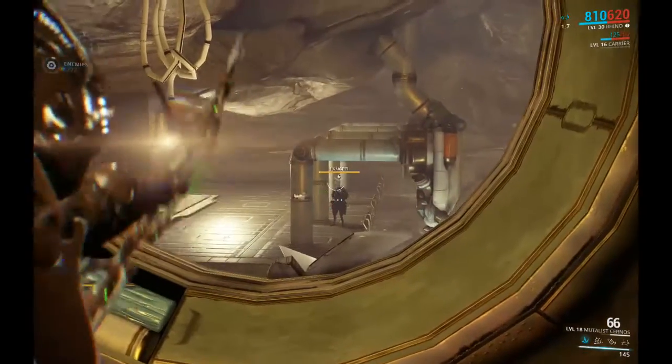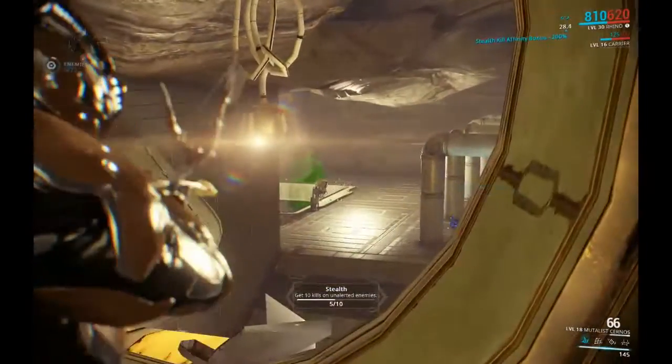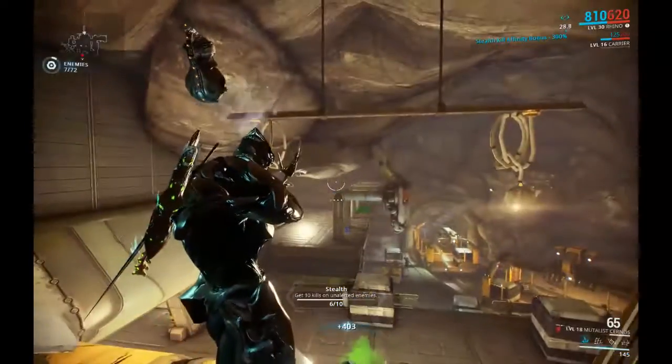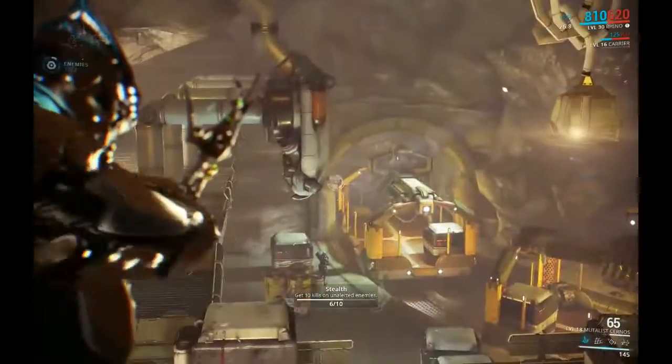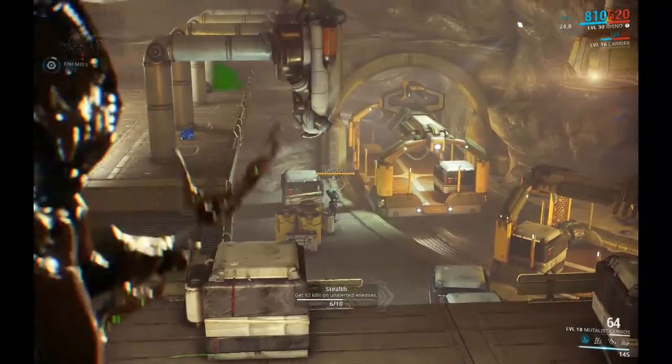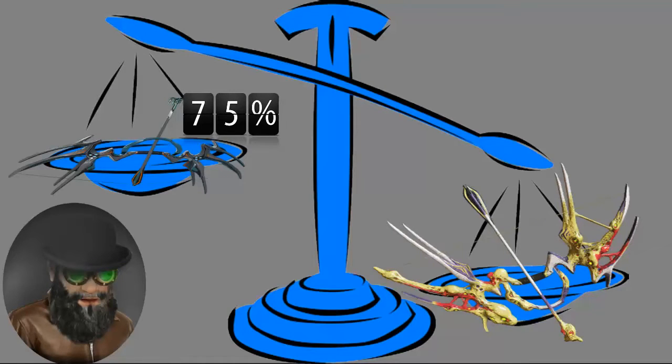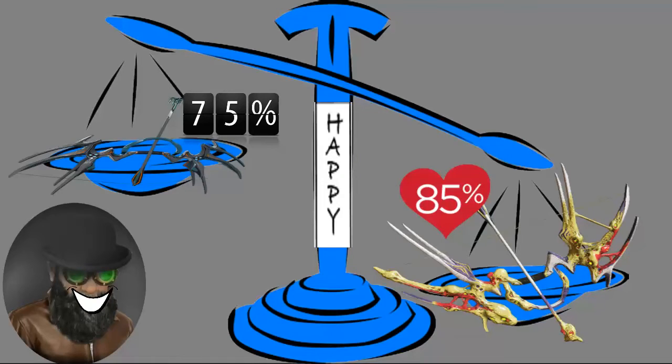In my opinion, this weapon's only failings are the slowish draw and the inability to pierce an enemy's tower shield, but the poison dots are usually enough to carry it through. I give the Seranos a 75% and the Mutalist Seranos an 85% on Garum's Happy Scale.